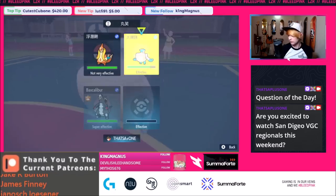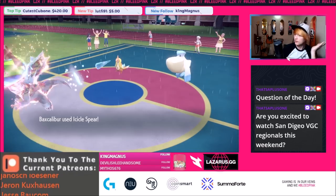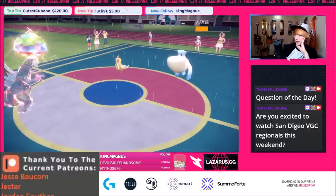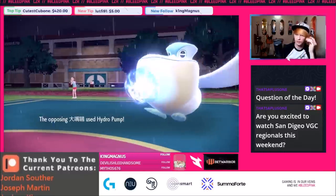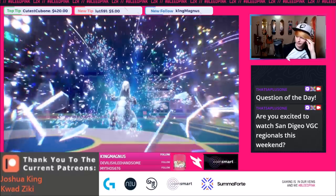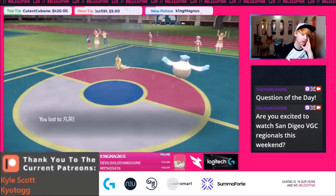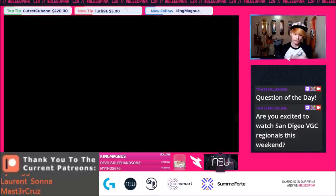At this point, we've already shown all our moves so there's no reason to hide anything. The right play there would have been to just forfeit, but we wanted to see if Pelipper has a Pinch Berry. We only got four Never Luckys, no Pinch Berry, and we get knocked out. Unlucky first game. Rain is really good, and the double Swift Swim core is very oppressive versus a team built around Armourouge and Baxcalibur.